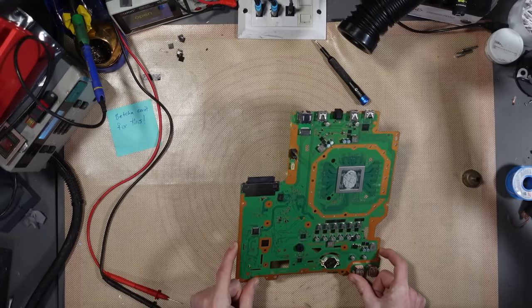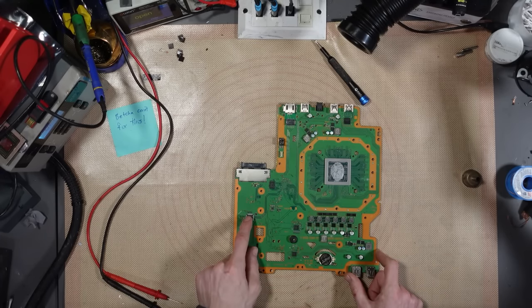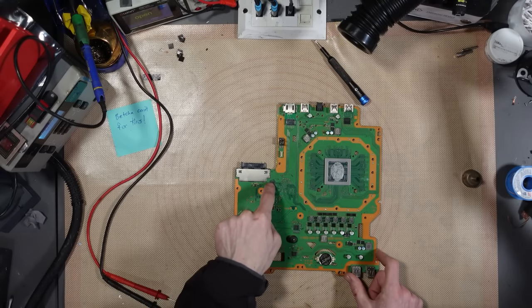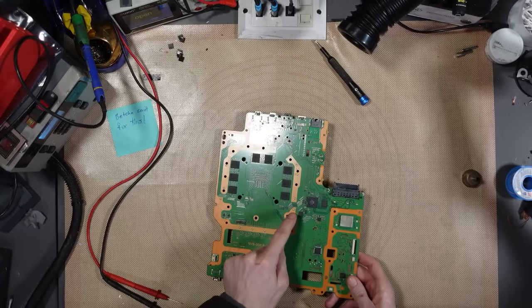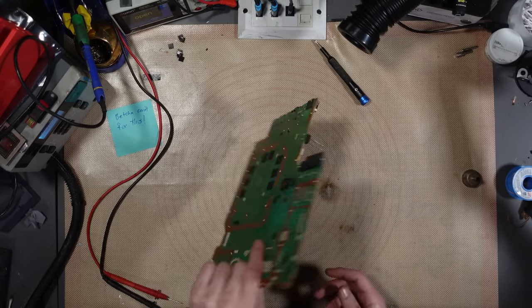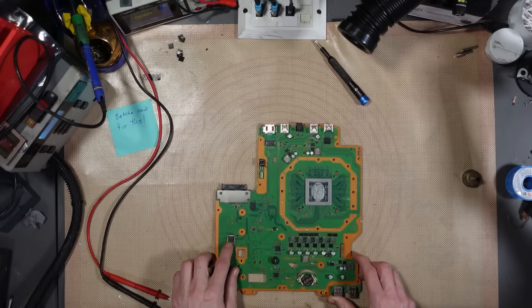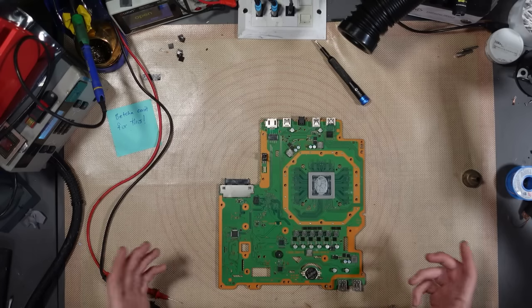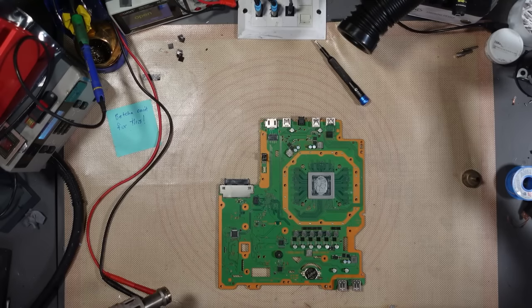I don't want to believe it's the APU — I want to believe it's probably this disc drive controller chip. But the problem is this chip is paired with several other chips on the board. If it comes to it that this chip has failed, it's going to be a big problem — not impossible to fix technically, but just not economically viable.